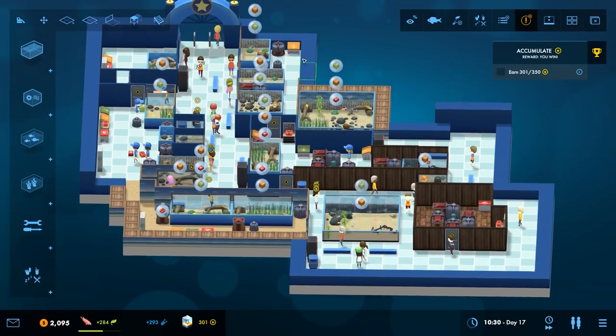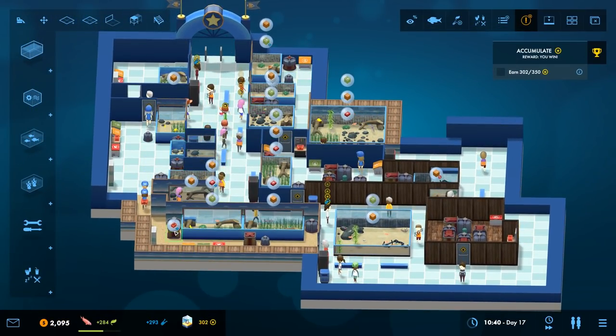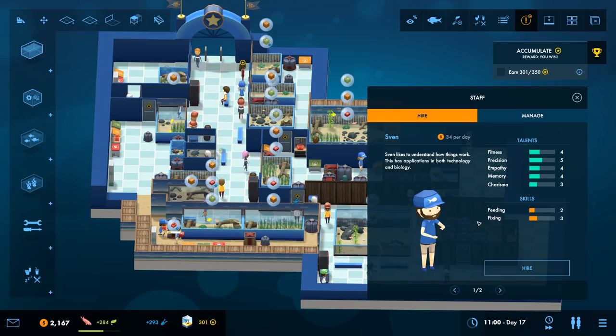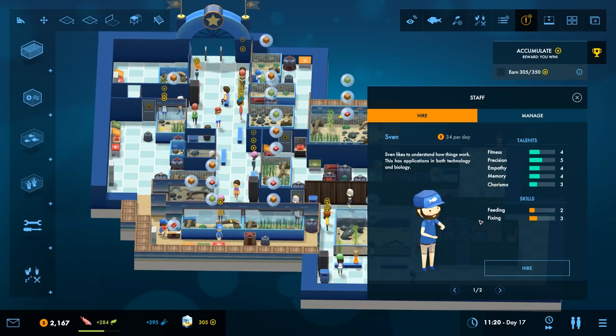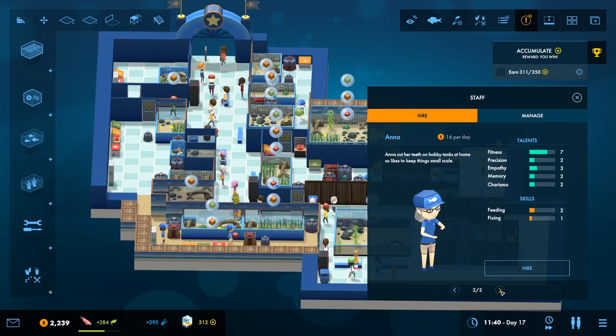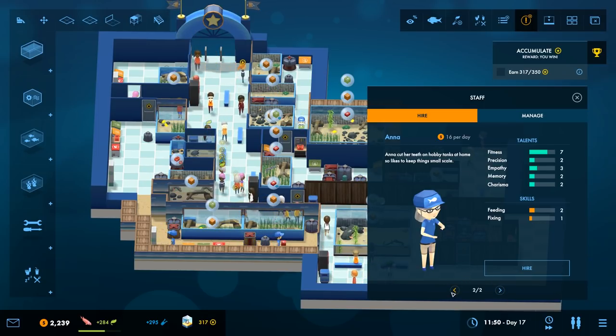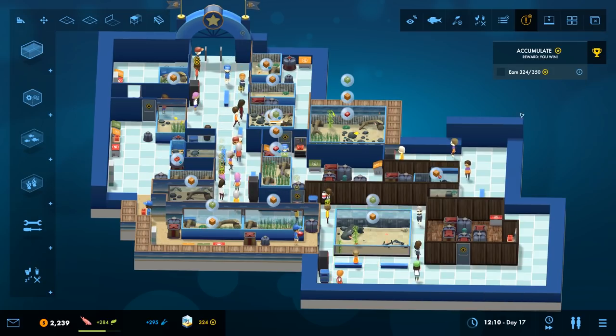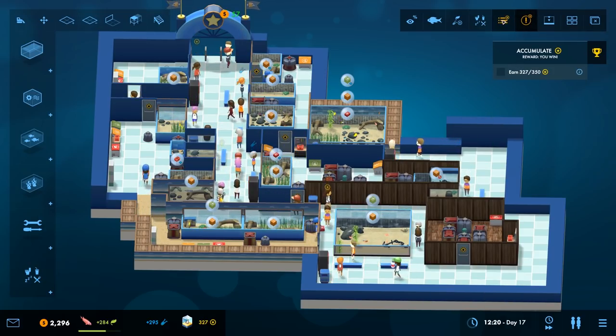Why have I got some fish dying somewhere? I think I need to hire some more people. Sven likes to understand how things work, has applications in both technology and biology, is good at feeding and good at fixing. I need someone who's good at fixing. I'm gonna hire Sven - you can manage staff to make sure they have different priorities.